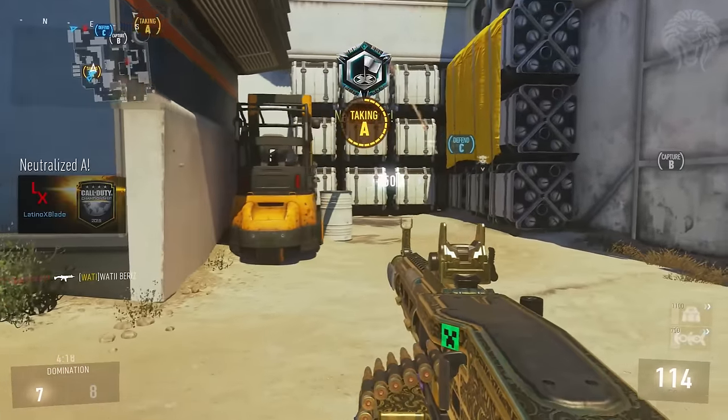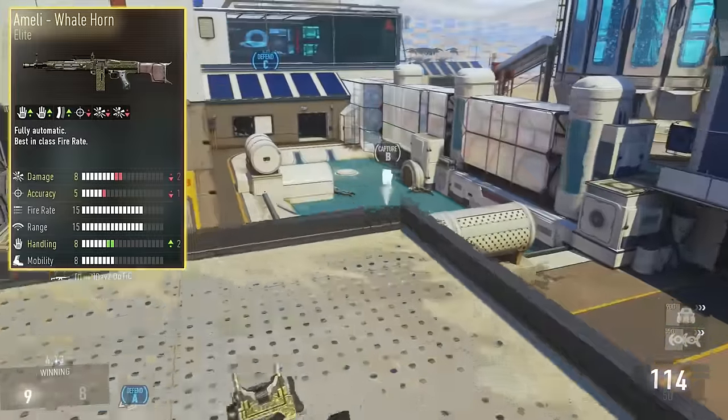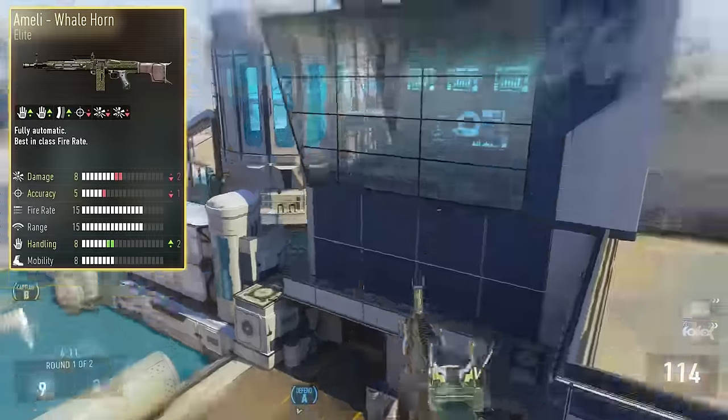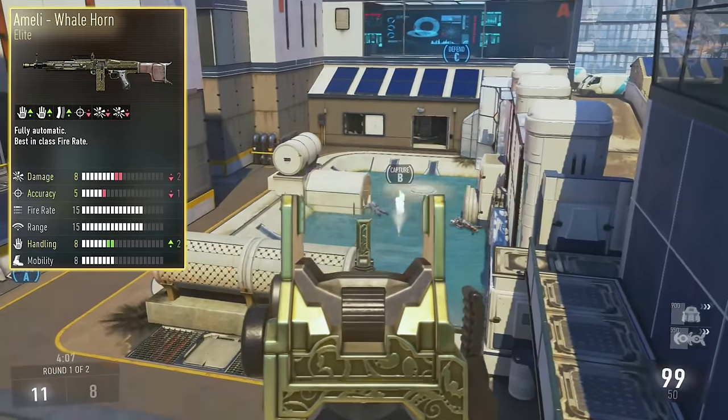So we're going to take a look at the Whale Horn, and on screen right now you can see its stats. We've got minus two for damage, minus one for accuracy, and plus two for handling. I'm just going to say right off the bat — this weapon is absolutely awful, it is a very bad weapon.